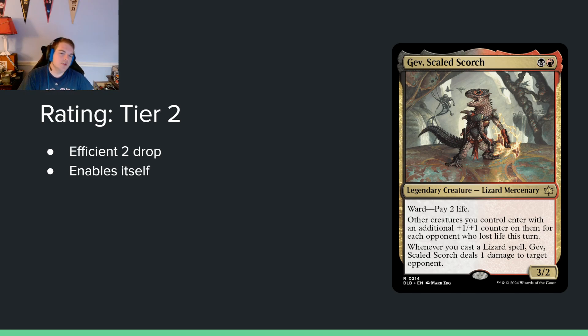Scaled Scorched — black red for a 3/2 with ward: pay two life. Other creatures you control enter with an additional +1/+1 counter for each opponent who has lost life this turn. Whenever you cast a lizard spell, it deals one damage to target opponent. Two mana for a 3/2 with ward: pay two life is fine. Making your other creatures bigger when you connect is pretty good, but it has the same problems as the last card — needing your opponent to lose life. It's getting a full two tiers up over Fireglass because the stats are much better, but the archetype has foundational flaws.